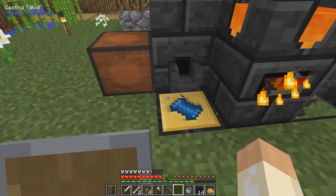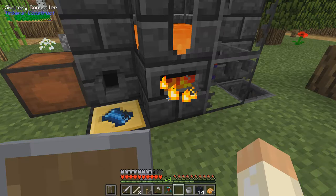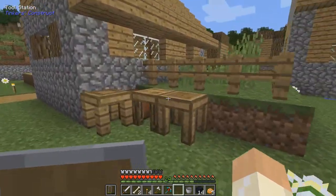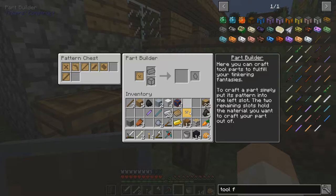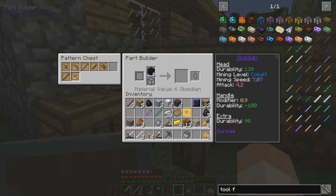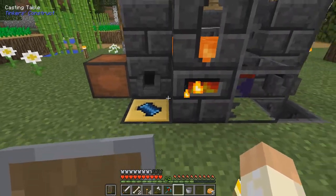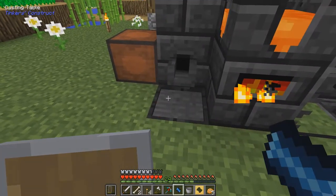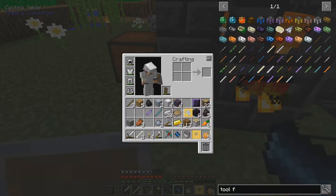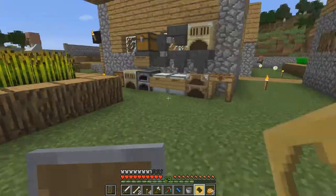Let me think about it. And we need some iron - eight of those will be great because I want one obsidian plate. Actually the obsidian, you can do it in the part builder - I smelted a lot of obsidian to make it here but it's not really needed. The hammer head is done. And let's make the large plate with the iron as soon as it's done.